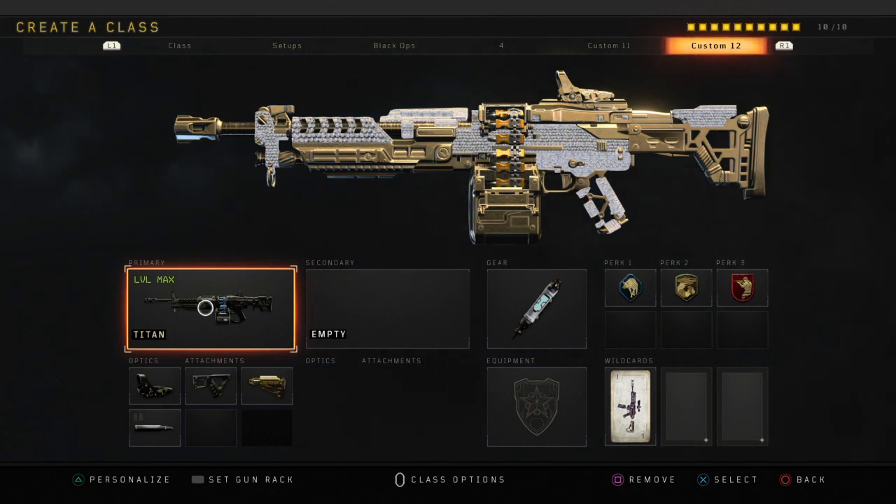You can have multiple play styles with the Titan, but for the most part I always see players camping in the back of the map with it. A lot of people like to throw a thermal sight on there — there's even a default class in Black Ops 4 with a thermal sight and a rocket launcher so you can destroy streaks. If you don't have the Titan unlocked yet you can use the default class. I don't use the Titan that much, but when I get annoyed by people using it against me I'll pull this class out and give them a taste of their own medicine.